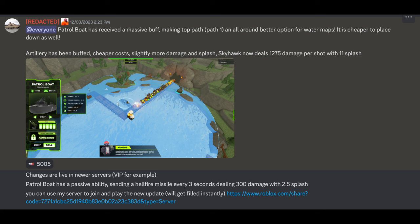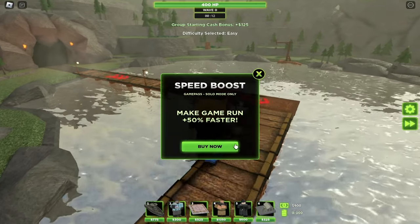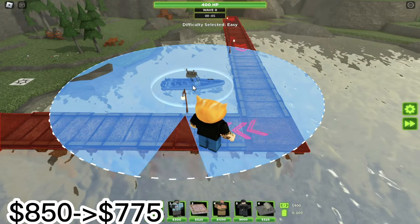So now we're going to hop in the game and check it out on easy difficulty and on Misleading Pond. And if you guys didn't know by now, the only place you could place the boat is in the water. The first thing that I noticed straight away is the placement cost went from 850 to 775.